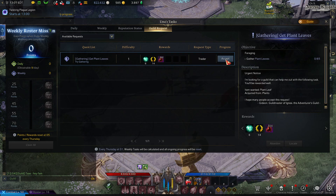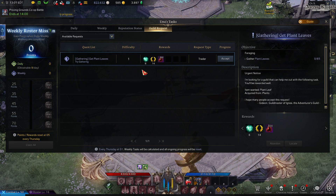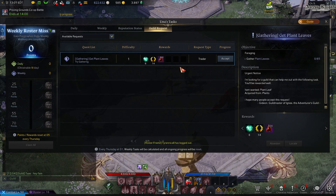Doing the guild request every week gives you bloodstones and helps fill up the guild XP bar, which gives us quite a bit of XP. In a couple of weeks we'll have more than one running at a time, so you can choose which one to do. We've been doing gathering ones because they're very farmable and easy, but we'll start adding PvE and PvP content once we have multiple slots unlocked.